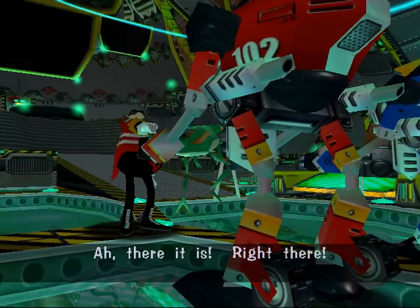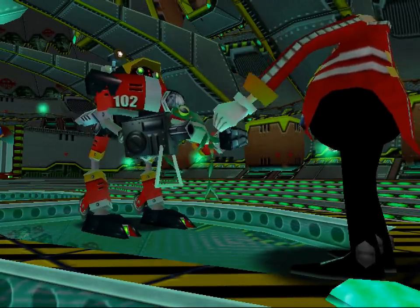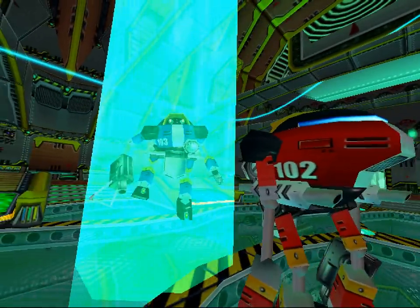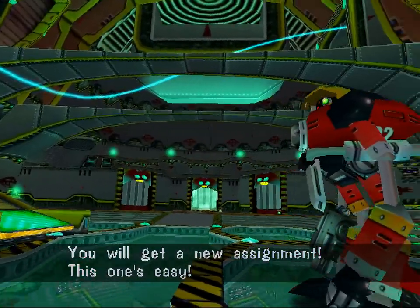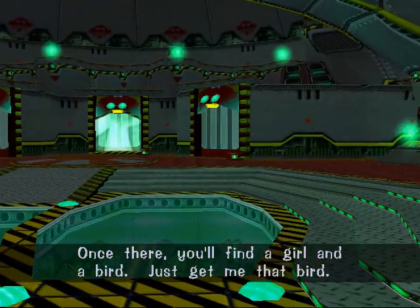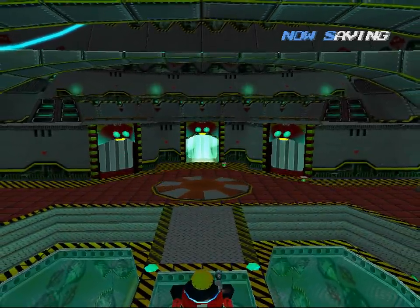Yeah, that's right. There it is! Right there! I'm the best robot! That tail is really long, actually. All you worthless hunks of junk, be gone! So abusive. It just warps them? We have warp technology, by the way. You will get a new assignment — this one's easy. Just footballing that frog. Last door! Once there, you'll find a girl and a bird. Just get me that bird! Well, might as well do it. Let's see what happens in that cutscene.